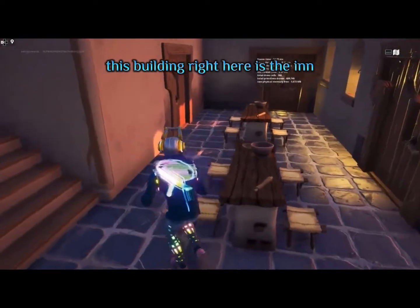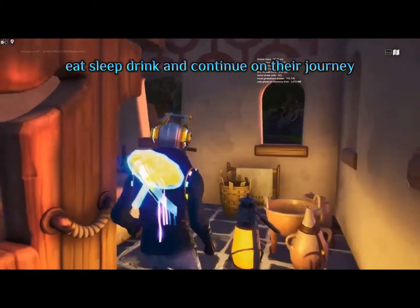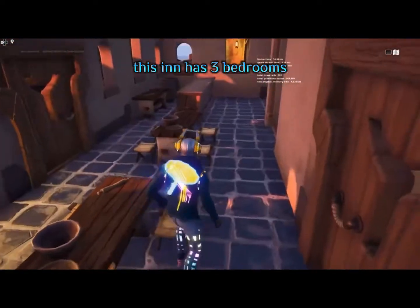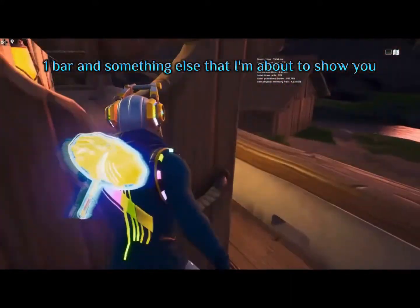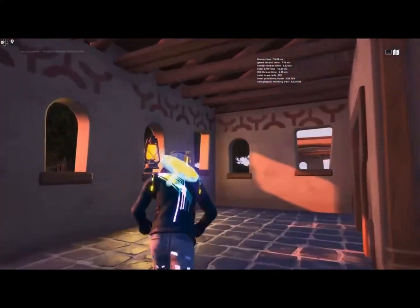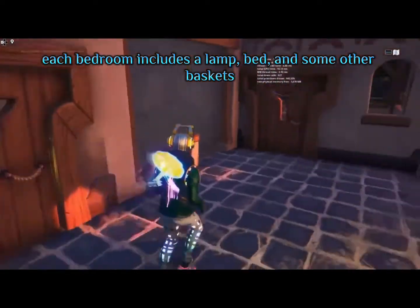This building right here is the inn. This is where travelers from other villages and towns eat, sleep, drink, and continue on their journey. This inn has three bedrooms, one bar, and something else I wanted to show you. This bedroom includes a lamp, bed, and some other baskets.